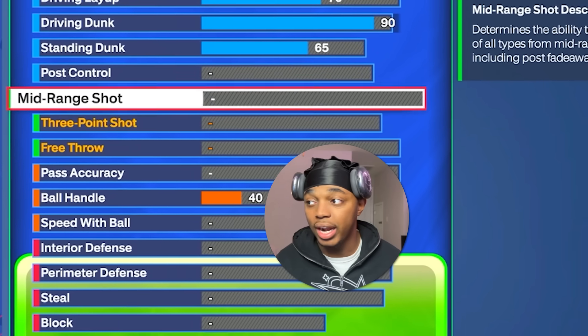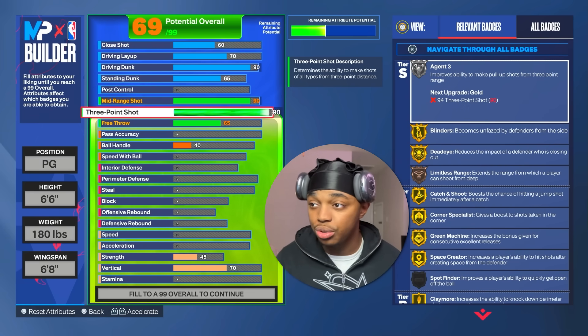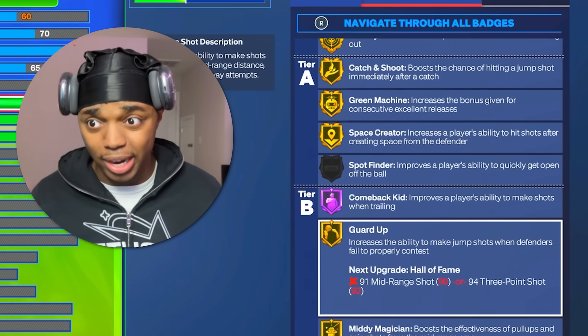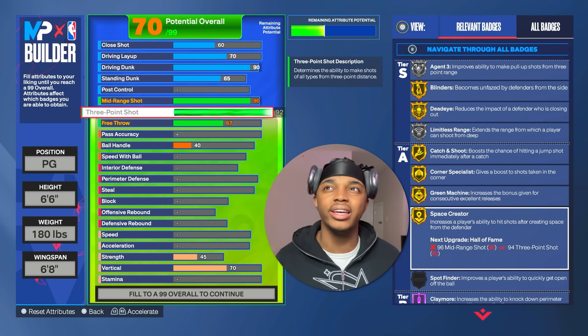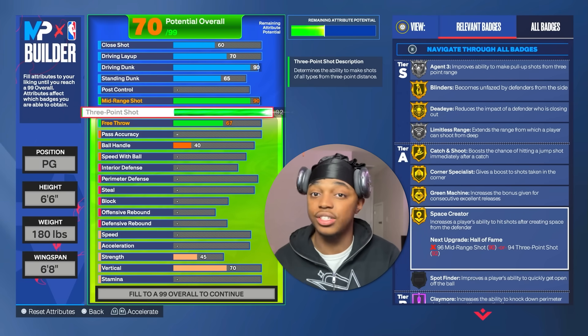We're gonna have a 90 mid-range and a 92 three-ball — these shooting stats are amazing. You get blinders gold, dead-eye gold, catch-and-shoot gold, green machine gold, space creator gold, hall of fame garden gold, mini magician gold — all these great badges. The first like three days I used the build, out of about 80 games I missed like three catch-and-shoots. Catch-and-shoots are damn near automatic. These shooting stats are amazing.